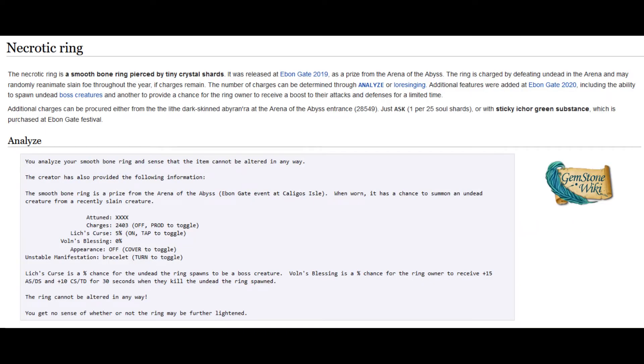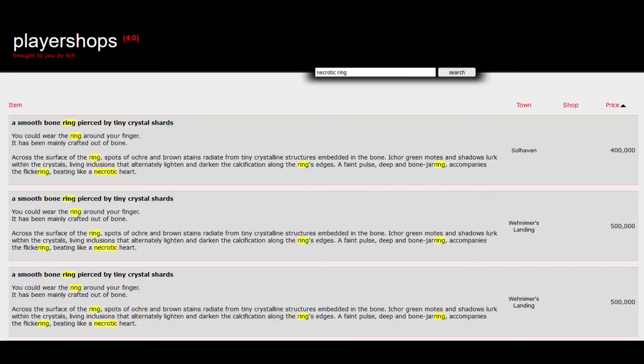Speaking of the Necrotic Ring, this is the real reason you want to run the arena on repeat. If you eliminate all five creatures in the arena, you'll have five charges added to your Necrotic Ring. This ring has a few different abilities. At its base form while active, if it has charges, there's a chance an experience-granting monster you kill will respawn as an undead version on death. This can be quite handy when it comes to doing bandit bounty tasks. Extra bandit spawning makes group hunts even faster if everyone has active rings. If you don't have a ring of your own, search the player shops. As I write this, we have a few being offered in the player shops for between 400 and 500,000 silver.